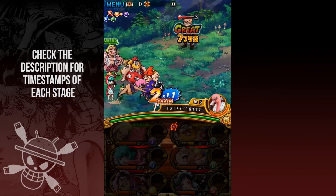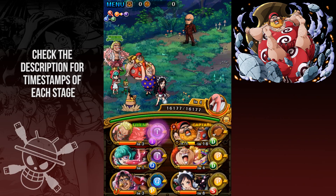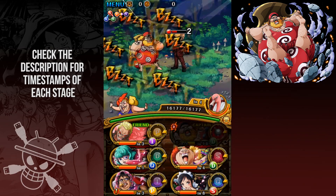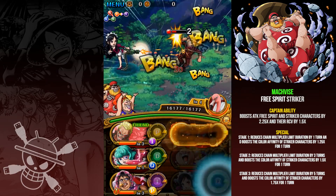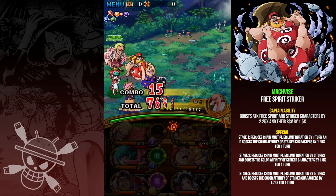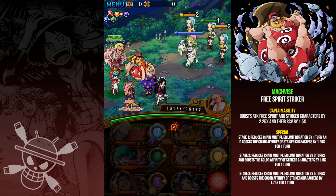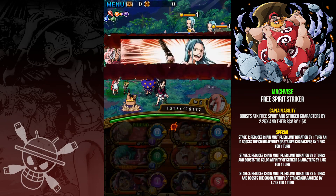Hello and welcome to another Enterovian gaming video. This time we'll be taking down the Magvice Chaos Coliseum, who joins the big boys at 50 stamina. Magvice is a pretty decent unit — his captain ability boosts the attack of free spirit and striker characters by 2.25 times as well as boosting their RCV by 1.5 times, which is pretty decent but considering the difficulty of the Coliseum you probably have better units with a better captain ability than that.